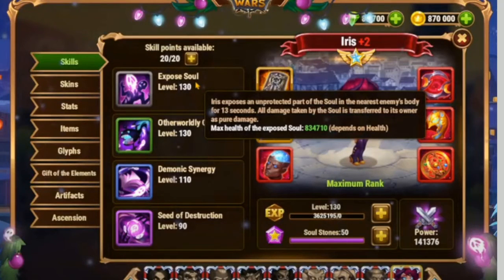We also have Exposed Soul, her first ability. She exposes an unprotected part of the nearest enemy and for 13 seconds you are able to do pure damage. All the damage you deal to this character is converted into pure damage and dealt to the original body. As a result, you can deal damage with max health of the exposed soul over 800,000.